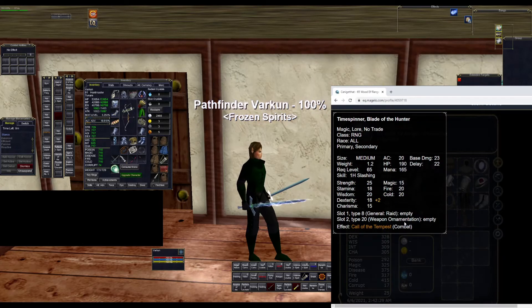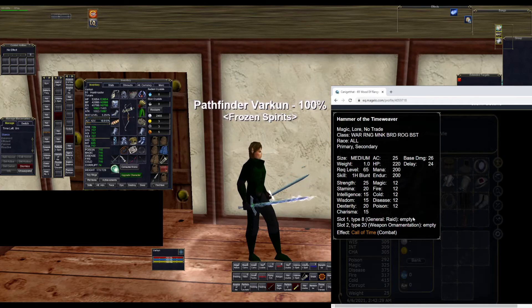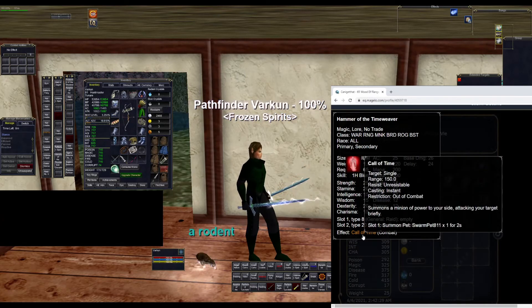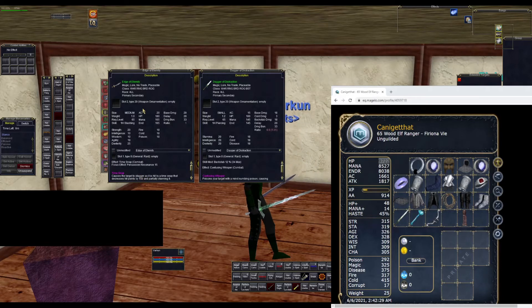For the primary, we have Time Spinner, Blade of the Hunter. This gives two heroic dex and has a very good ratio of 23 damage, 22 delay, plus a pet proc. For the offhand, the best ratio option is Hammer of the Time Weaver, with 26 damage and 24 delay, also procs pets. Two other options: Edge of Eternity at 20 damage, 20 delay with a partial stun proc doing 150 direct damage — personally my favorite item in Planes of Time just for fun and the graphic. The third option is Dagger of Distraction at 18 damage, 3 cold damage, 20 delay, with a de-aggro proc, and it'll probably be the least expensive of the three.